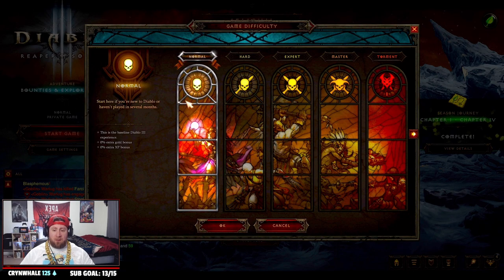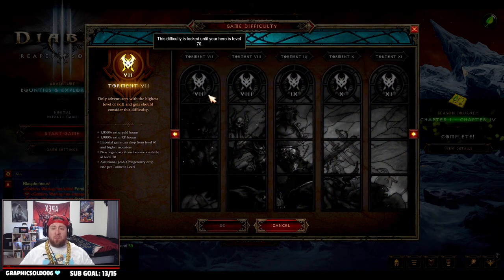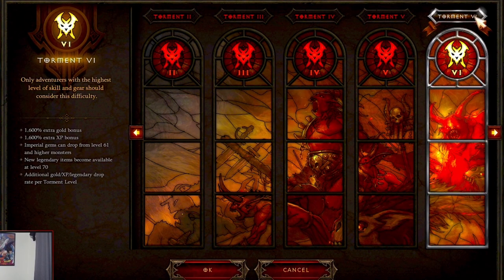Next, we want to change our difficulty off of Normal and put it on the highest difficulty we can. Since we're not level 70 the game locks higher difficulties, so the highest we can put it on is Torment 6. The reason we want Torment 6 is because it gives us a 1600% extra EXP bonus.